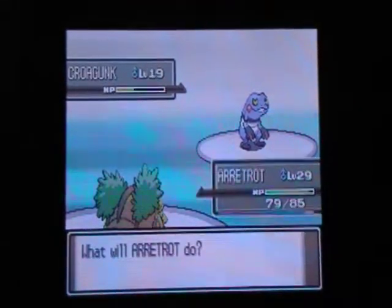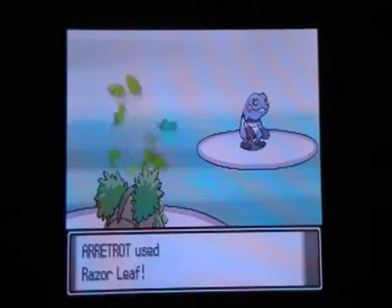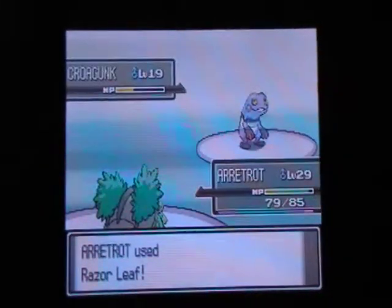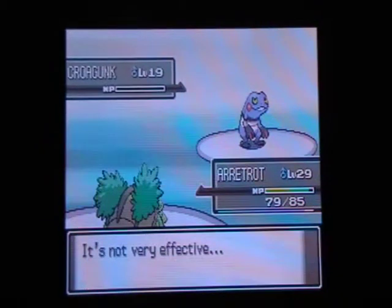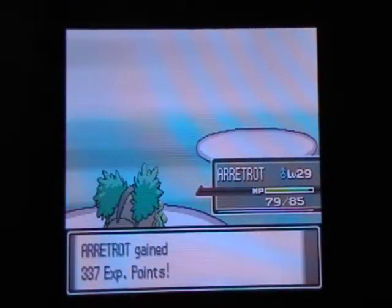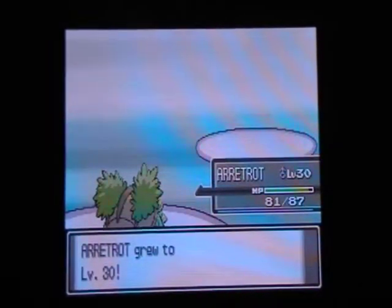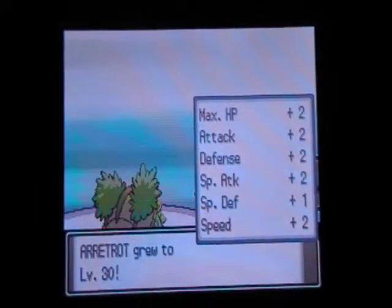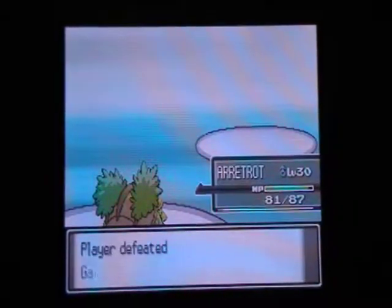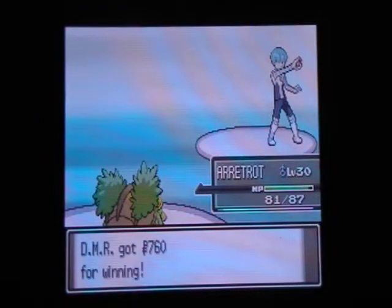Uh oh — okay, I got lucky there. Now I know why it's not really good to single out with one Pokemon, with the fear of status effects. I have to say paralysis has to be the best status effect in the entire game since it lasts forever and you won't get poisoned or anything else. You can actually get through the whole thing as long as your Pokemon can take hits.